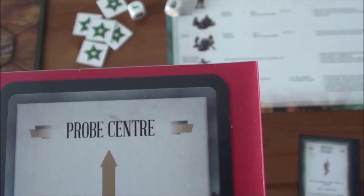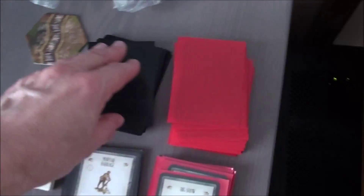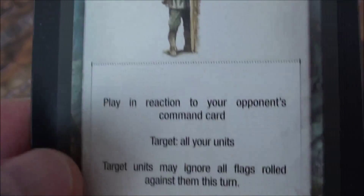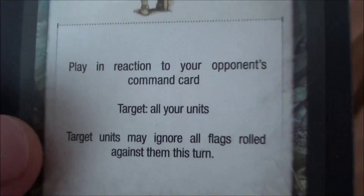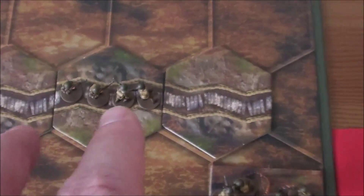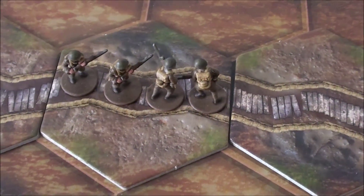So I have played my Big Show. I will grab a card first of all — that's a Probe Center. I have five medals and two cards. Cards are good in this situation. This is actually maybe a game winner, because I can play this on his turn, targeting all my units. They will hold at all costs — they will ignore all flags. So I will play it, and this guy in the trench will really hold at all costs. The Germans need to eliminate this guy to prevent me from winning the game.